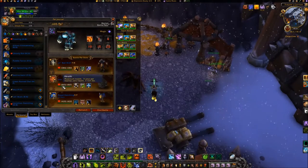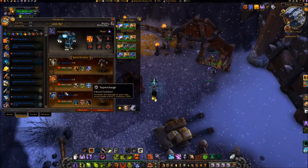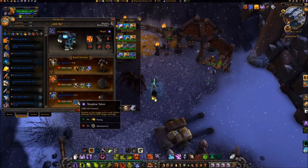Your Iron Starlet's abilities should include Windup, Toxic Smoke, and Supercharge. For a backup pet, bring a Dread Hatchling with its Shadow Talon ability.